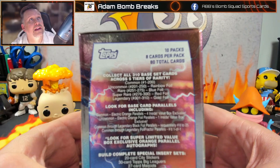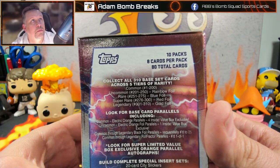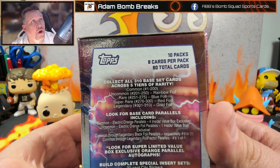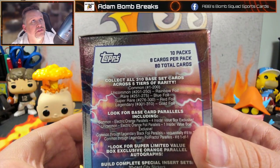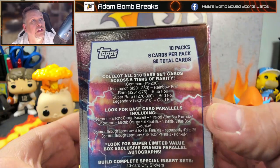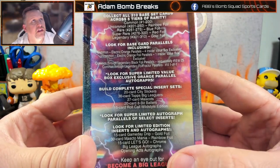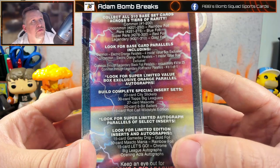We can see it right here on the side: 1 through 200 is Common, then Uncommon which is a Rainbow Foil — you're going to get several of those per box. Then you have the Rares, which is 25 cards Blue Foil, 25 Red Foil — and that's where you're going to find Adley. Those are super rare and very hard to pull. And then there's the Legendary. And then you have the Electric Orange Parallels — we get four of those. One of them is going to be the Uncommon Electric Orange Foil Parallel. Legendary Parallels to 25, Black Foil Fractors, one of one. The Big League Autographs, Opening Axe, and the Gold Rainbow Foil Chrome are the inserts.